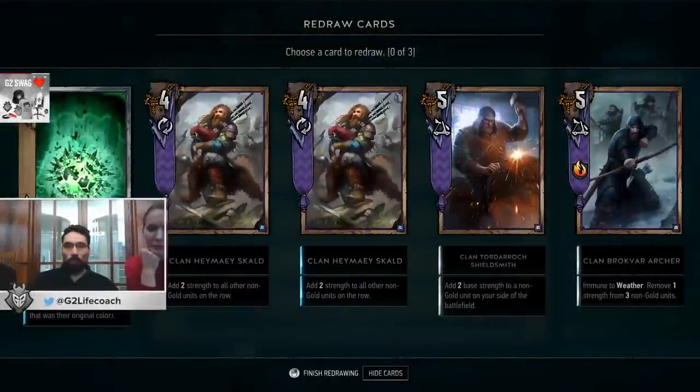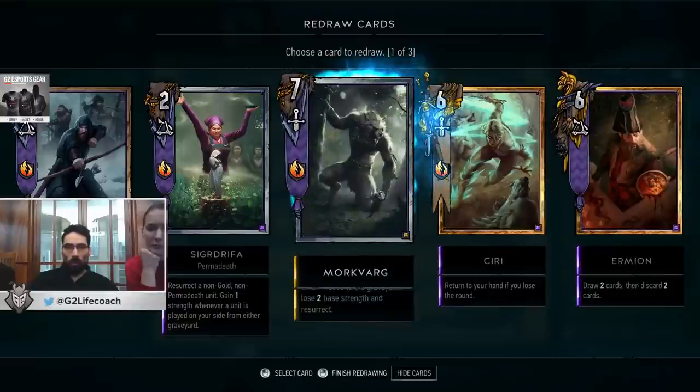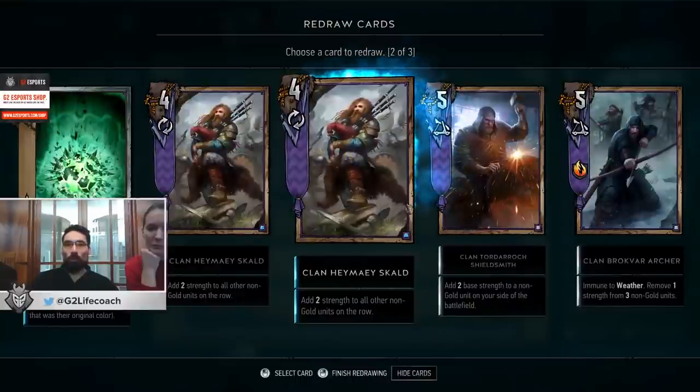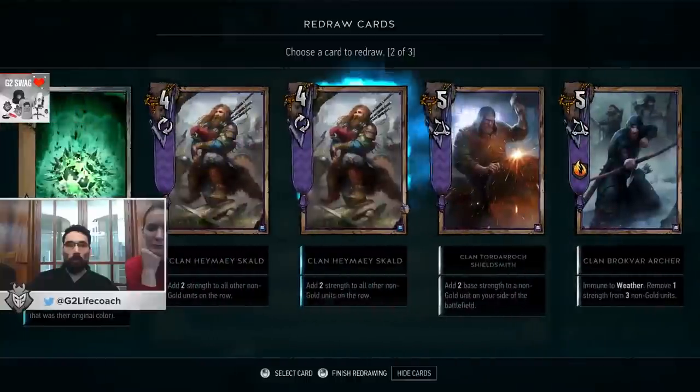There's also a mulligan phase, so you can redraw 3 of your cards from the 10 cards you get into your starting hand. In this deck specifically, we actually already know what we wouldn't like to have turn 1, because some cards are just not very good turn 1.